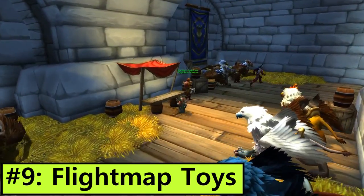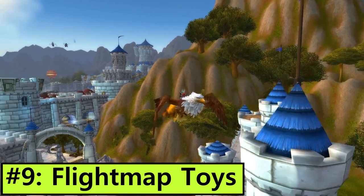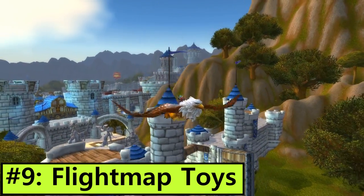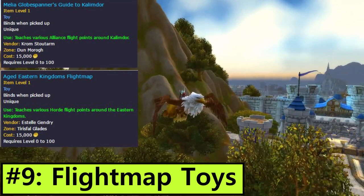Number 9: Flight Map Toys. This is a brand new feature and it's kind of unexpected. In 7.2.5, you'll be able to purchase toys which teach all of the flight paths in either the Eastern Kingdoms or Kalimdor.